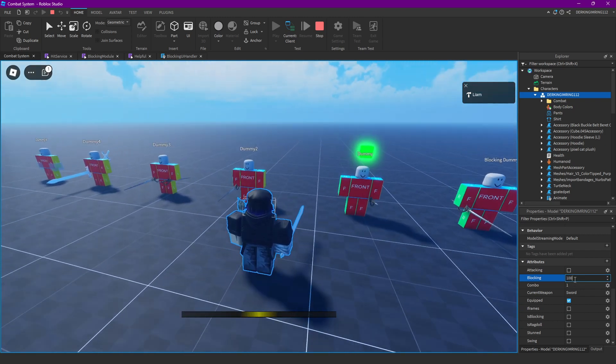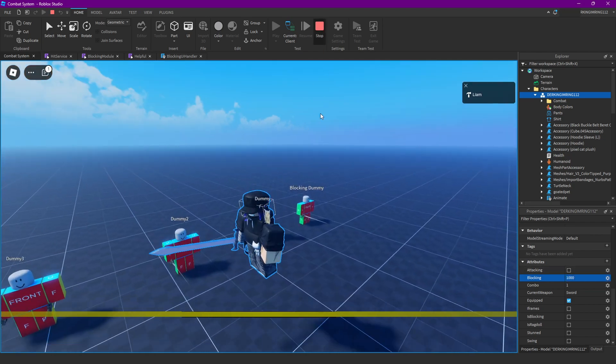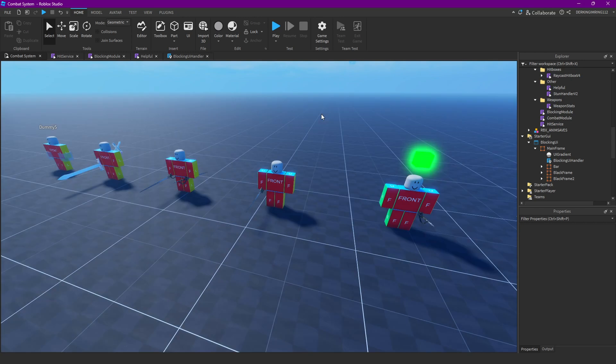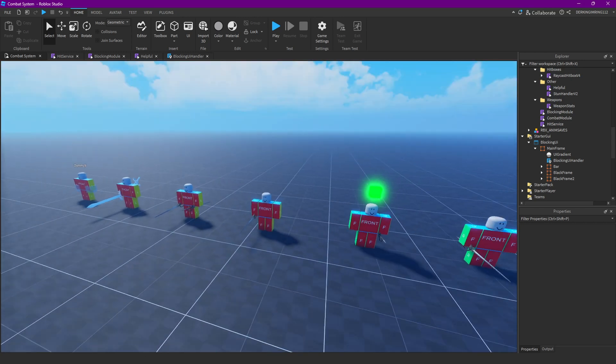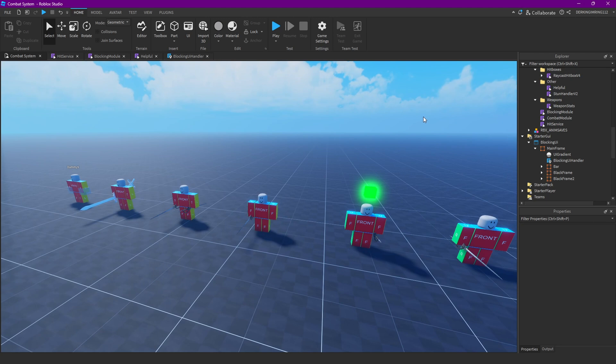Okay, yeah. This is pretty much it with this episode. Next episode we are gonna do the blocking hit animation and the script that decreases the blocking over time if we aren't blocking anymore.